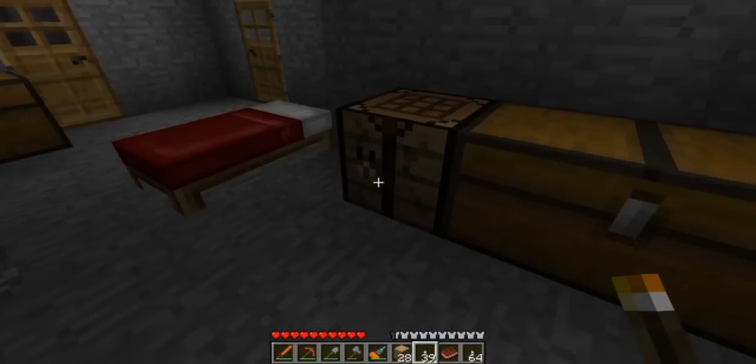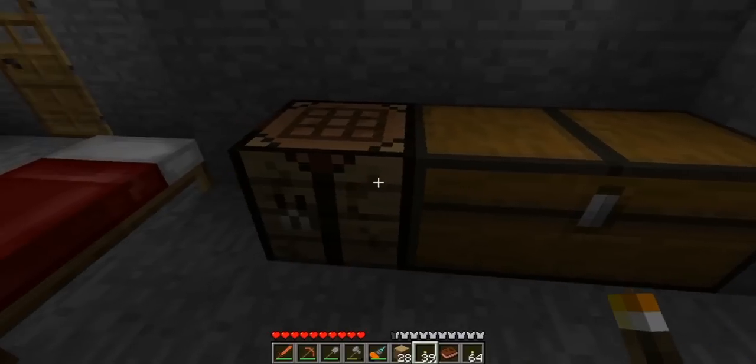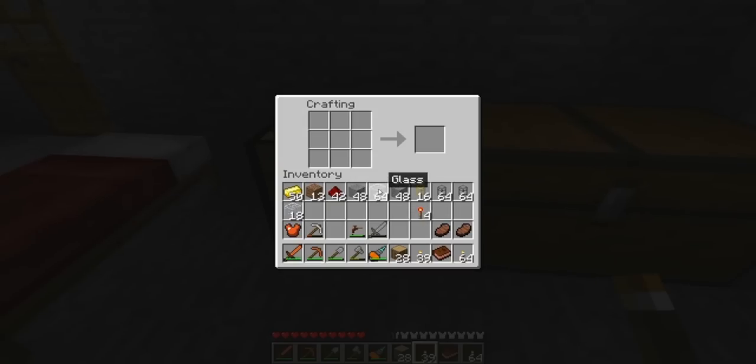The next item we want to make is a storage tank to hold our oil, so we need more glass. What we do is just take the glass and put it like so, and we've got our tank. I'm just gonna make eight of them.